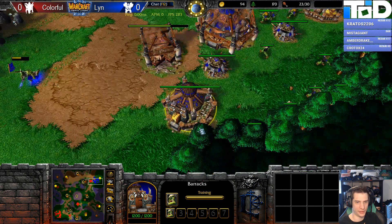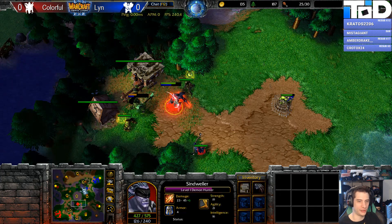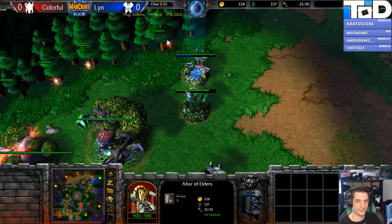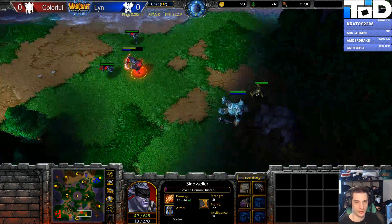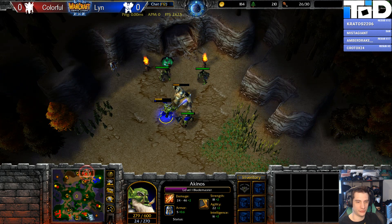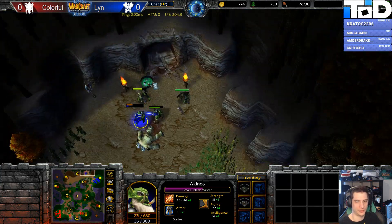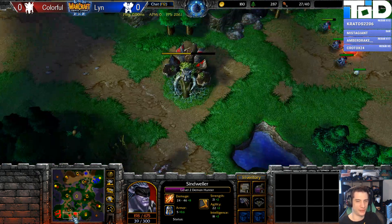Wisp going to detonate here on this side. The grunt is still looking to try and creep — grunt going to get a snare. That's a really nice spot to do, especially when he knows there was so little mana on the Blademaster. Even with the detonate now, he knows there's not going to be a Wind Walk to come and steal this. If that grunt gets ensnared here next to two archers and the demon, it's going to die 100%. Lynn is seeing it but he's on his side of the map creeping, so Colorful is going to be able to get that. Nobody has had a bad item yet.